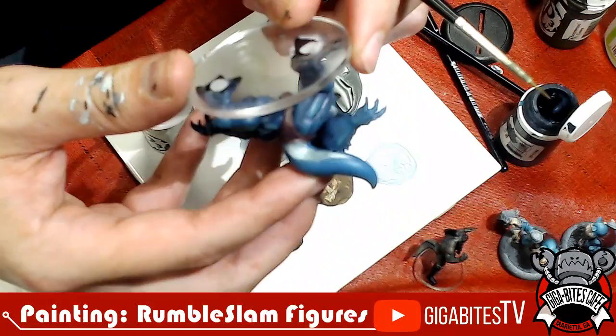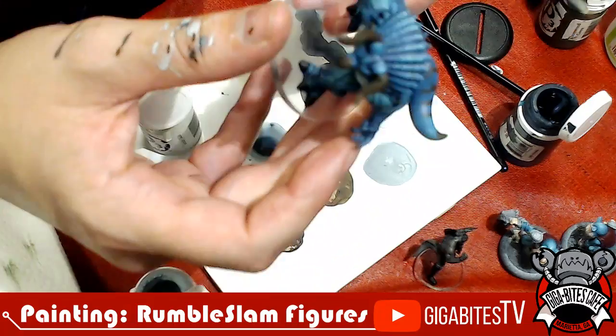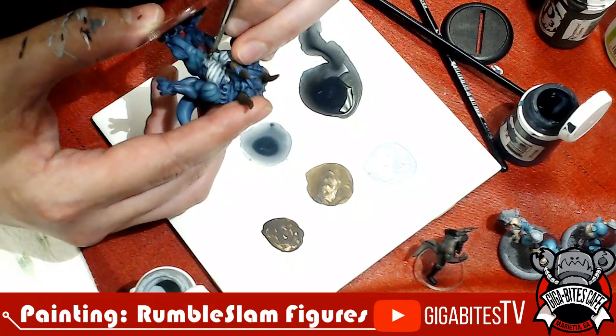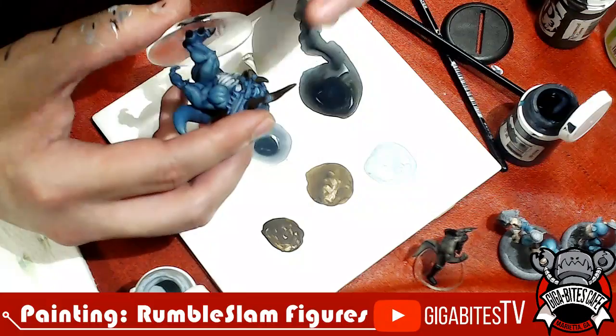I'm currently working on the underneath side of his tail, and I'm really enjoying how his chest came out. Thanks Drew for that suggestion. I'm going to move over to the Dylemite Kid now that I've got those highlights in. Doing a little bit of spot highlights and undershadows, and kind of highlighting up the collarbone a little bit just to make sure things kind of pop out.